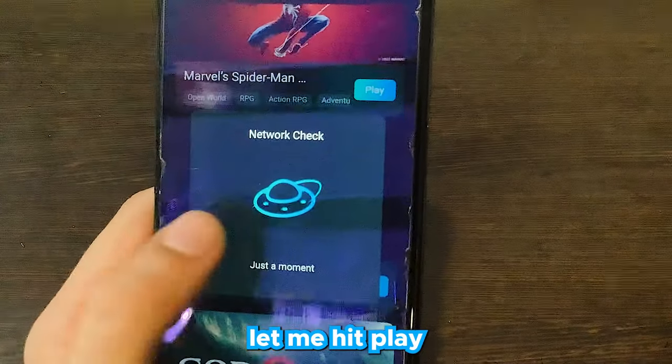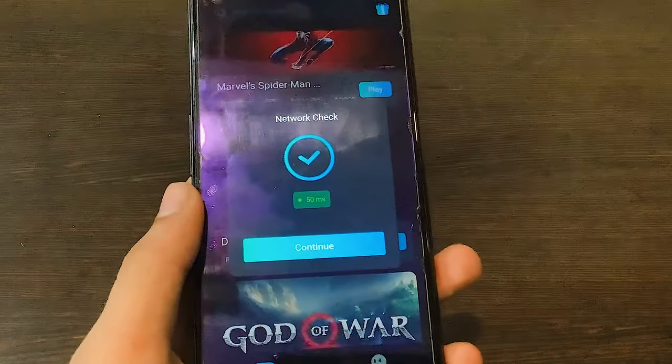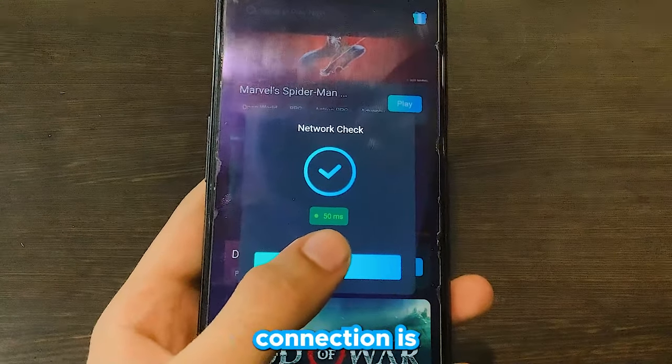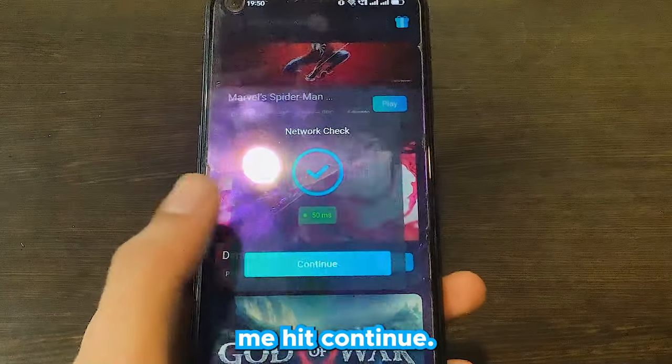Now let me hit play, and it's going to check our network. You do need a decent internet connection. It says our network connection is really good — only 15 milliseconds latency. Let me hit continue.